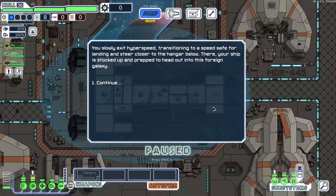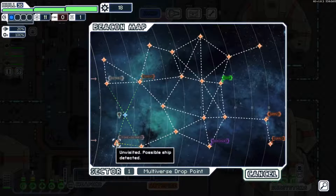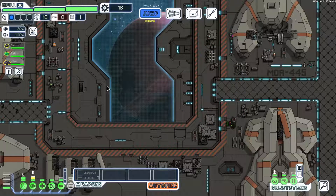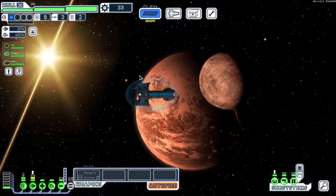We slowly exit hyperspeed, transitioning to a safe speed, and enter the hangar. We can run a salvage mission and get some scrap — very nice. There's a distress beacon and a supply depot. I'm thinking I'll hit the distress, then the supply, and visit the merchant. It's a human mining colony with a distress beacon. We send a rock crew to pacify and prevent a riot — the rock is immune to disease, so the humans are intimidated into cooperating, and the colony is able to find a cure. Happy ending.